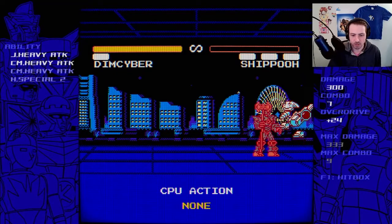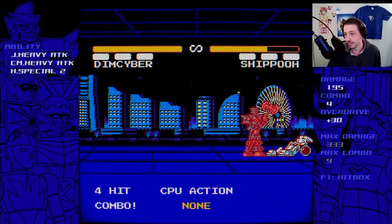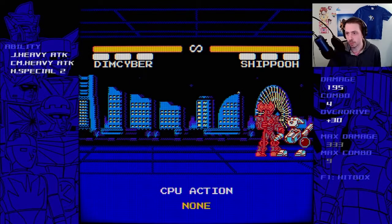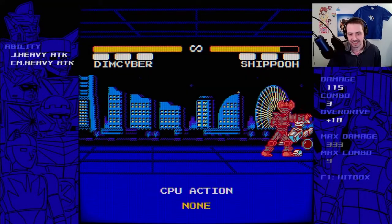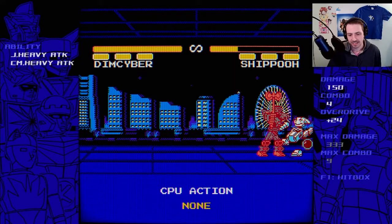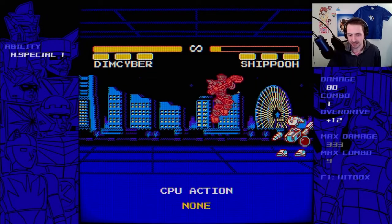If you know how the RoboOh combo system works — you kind of want to keep them grounded for as long as possible and then dash cancel, because your juggles are so limited and you have to spend bar to do it. You want to get as many normal hits in on the ground as possible. He has a three-hit command normal and the third hit launches, so you can do one-two cancel, then dash cancel to get another grounded hit, and from there knock them into the air and juggle as much as possible.